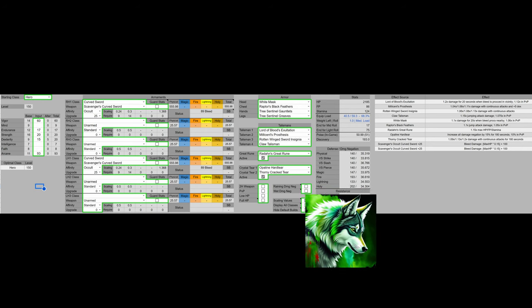For Armor, we have the White Mask, Raptor's Black Feathers, Tree Sentinels Gauntlets, and Tree Sentinels Greaves. For Talismans, we're going to run Lord of Blood's Exaltation, Millicent's Prosthesis, Rottenwing Sword Insignia, and Claw Talisman. For the Great Rune, we're going to use Radahn's Great Rune. For the Crystal Tear, we're going to use Opaline Hardtear and Thorny Cracked Tear — the Opaline Hardtear gives us more damage negation, and the Thorny Cracked Tear provides a similar effect to the Rottenwing Sword Insignia and Millicent's Prosthesis in boosting continuous attacks.